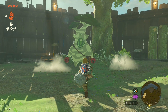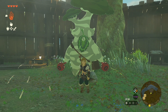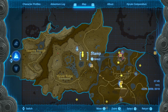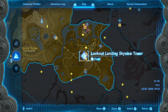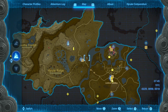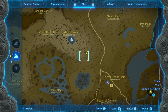Once you have those Korok seeds, you then need to find this NPC right here who will use those Korok seeds to upgrade your inventory. We have two places we can find him — I've done a location video on that as well, but I've got it marked on the map for you. Just to the northwest of Lookout Landing Skyview Tower, you can see it marked on my map. Follow the road out to the northwest, get to the T-junction, continue heading towards the tower, and you'll find Hestu along here.